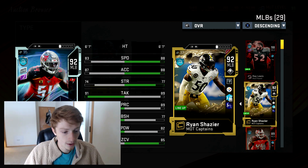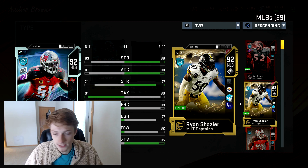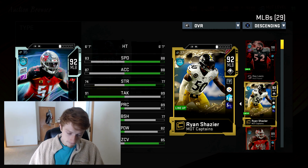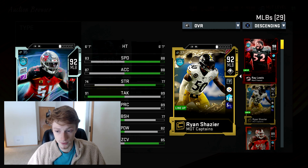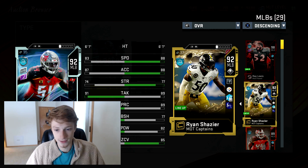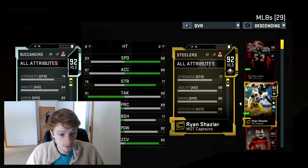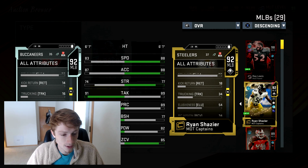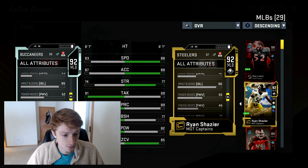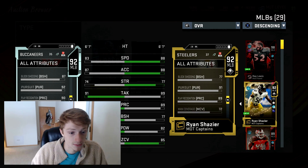Lavante David is going to be lacking in speed, which is a little unfortunate for a middle linebacker. However, still not a bad card — he's got really good tackling, really good play recognition, better block shedding, and better zone coverage than Ray Lewis. Not better than Ryan Shazier of course. His power is pretty good at 85. Honestly this middle linebacker card is just really expensive, but for you Buccaneer fans, here's your Lavante David.